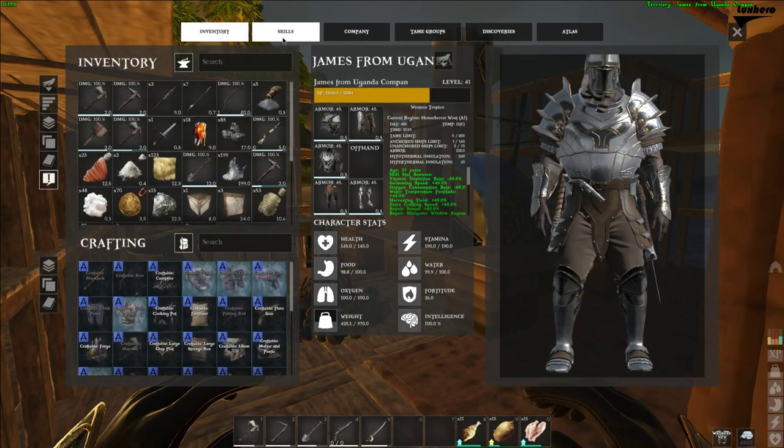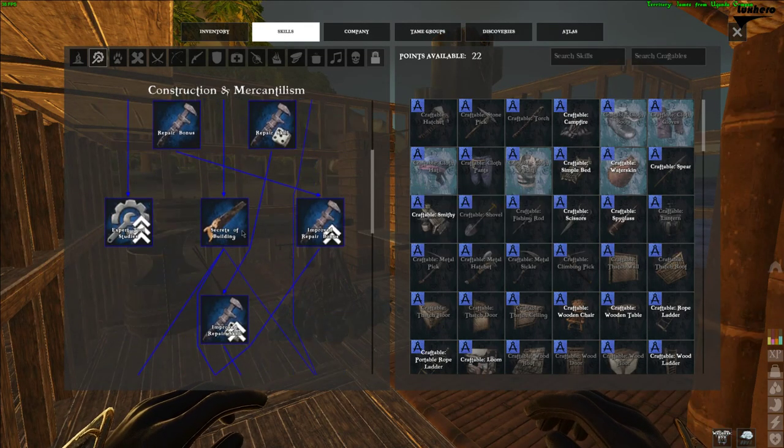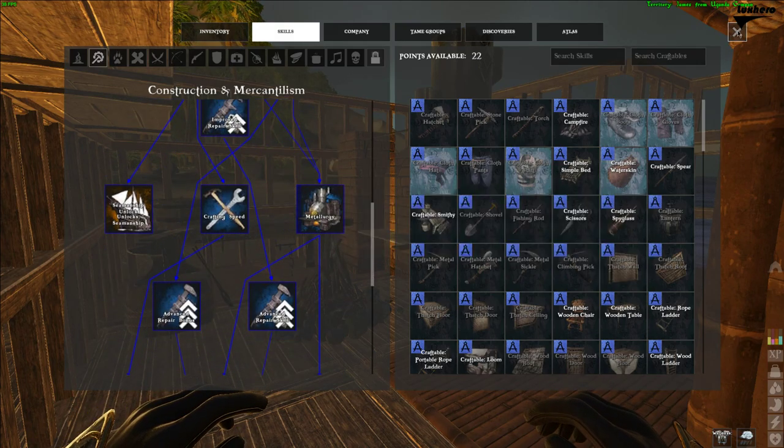So first of all, you will need to unlock the Metallurgy, Secrets of Building, and Chemicals and Tanning skill from the Construction and Mercantilism tree.